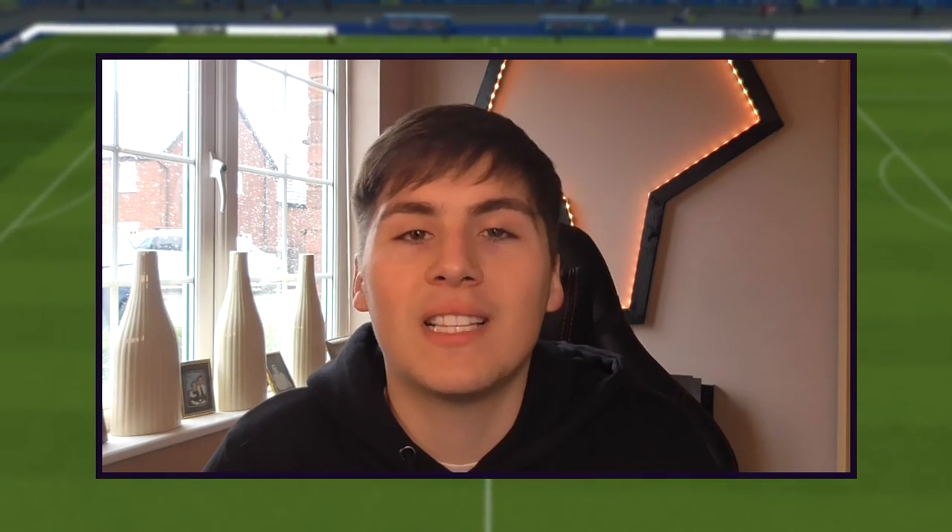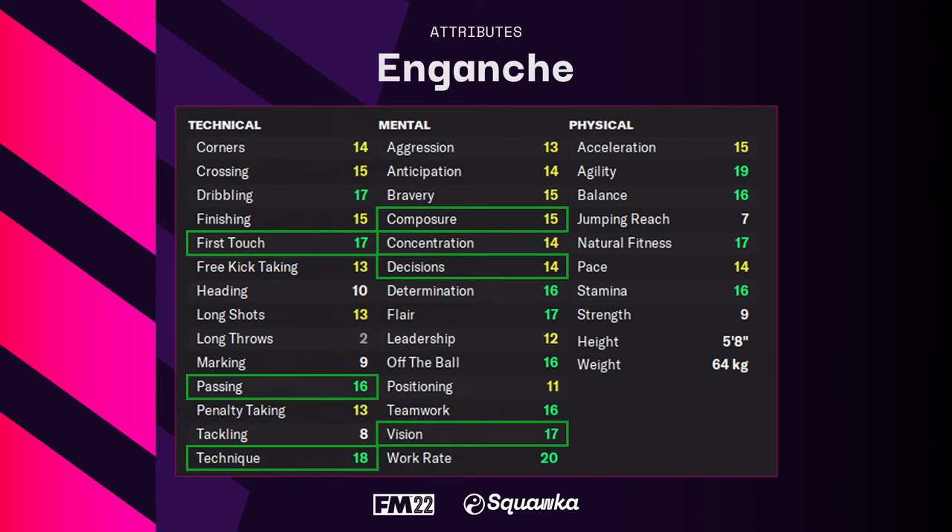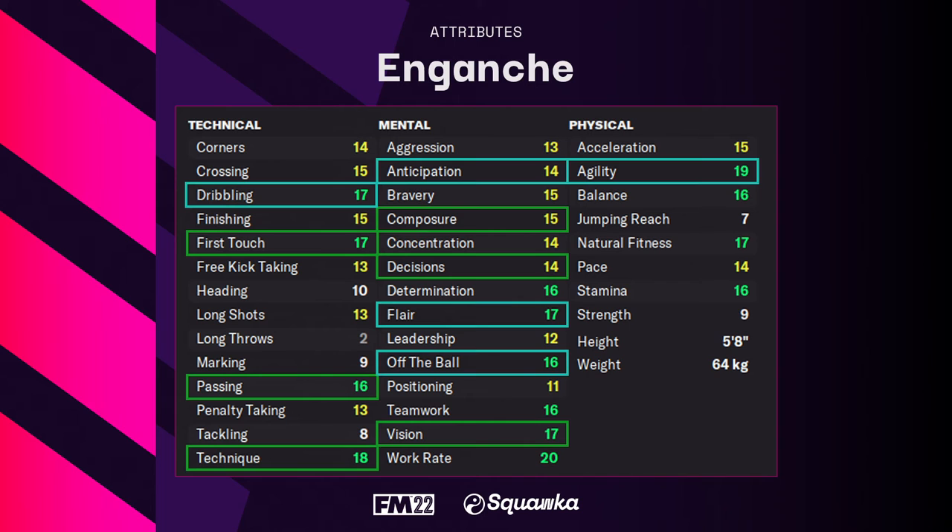Football Manager has three free preset instructions for the enganche role: take more risks, hold their position, and dribble less with the ball. The primary attributes highlighted in green are first touch, passing, technique, composure, decisions, and vision. The secondary attributes in blue are dribbling, anticipation, flair, off the ball, teamwork, and agility.